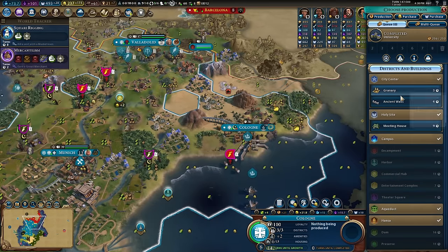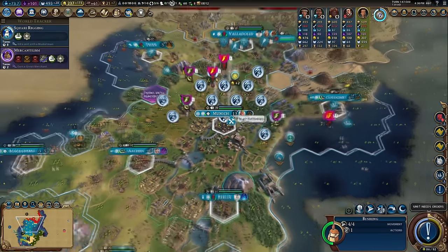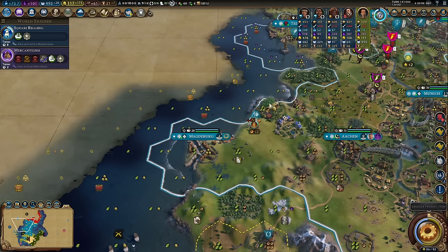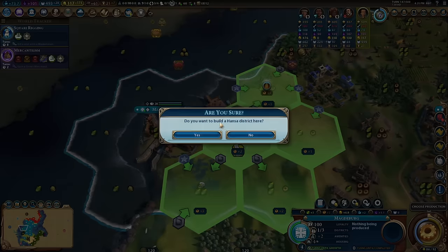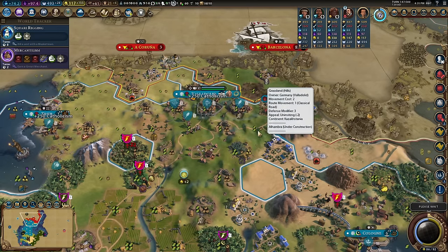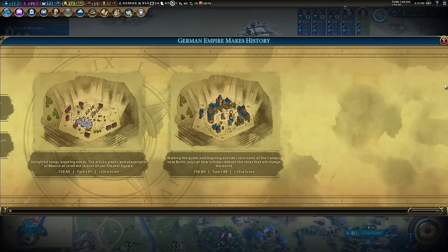Another university finished in Cologne; a granary going, then I'll focus on producing more traders to fill everything up. Chop down rainforest around this campus — not ideal for science but it lets me work a couple of chops for this city. Hamburg got beaten — that was two turns away and I just used two charges of my engineer on it. So frustrating.